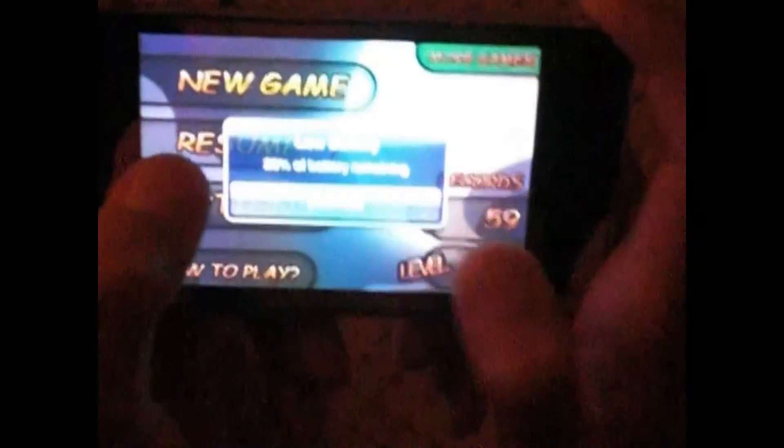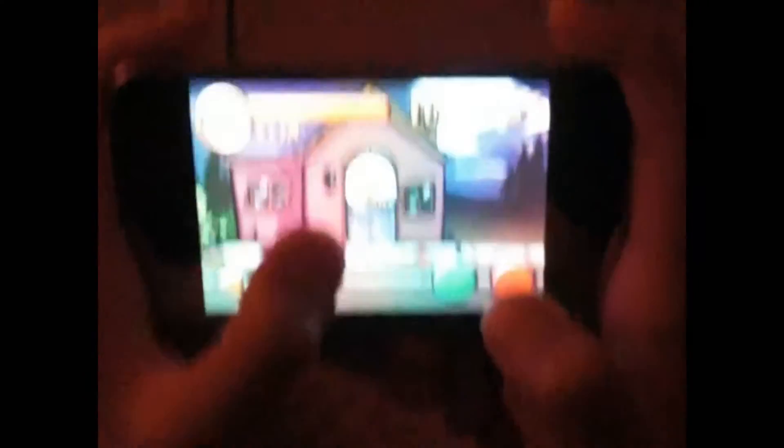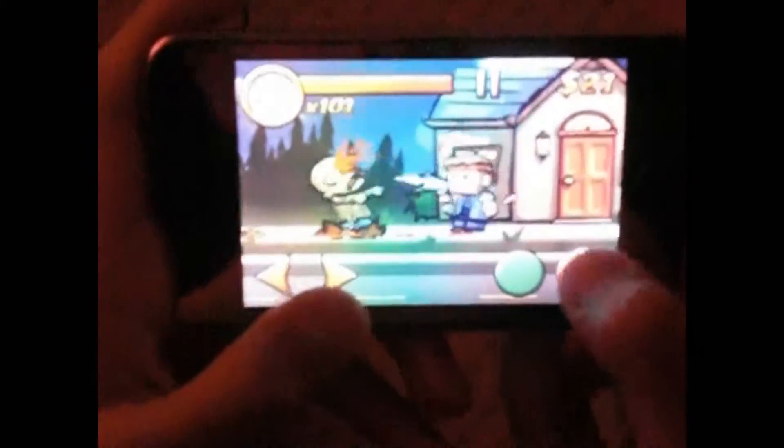Every time you walk into a small house, you get money or bullets. It takes quite a while to load. You move your guy and you shoot with the red button and you immediately attack with the green button. It gets very difficult because sometimes the zombies come out of nowhere. That's a very fun game to have, worth $2 in the App Store.